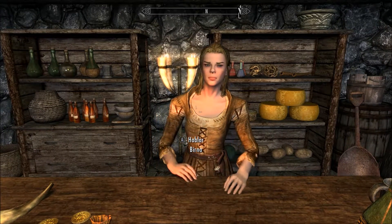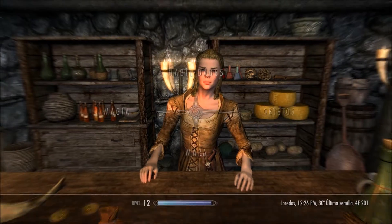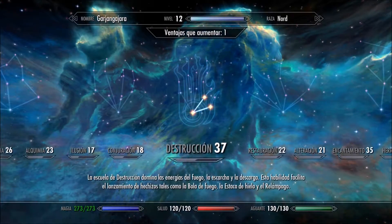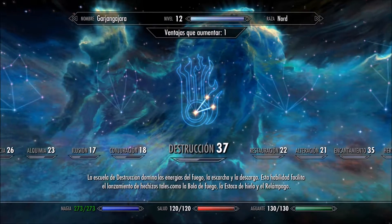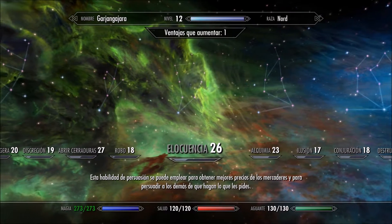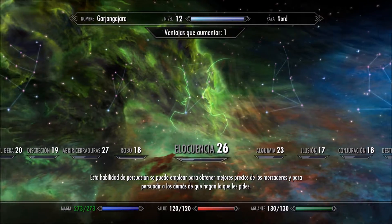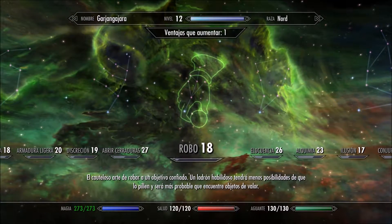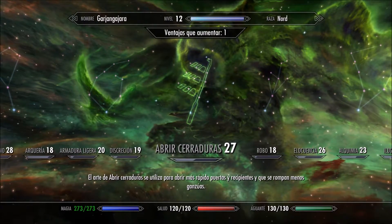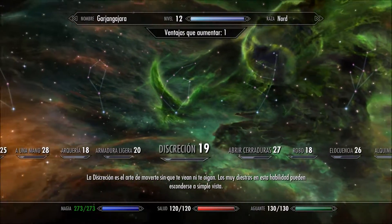I didn't quite catch any of that, but it transforms everything — 'habilidades,' wasn't that the level-up screen? Even if you don't know Spanish you can figure these out: 'alquimia' — alchemy; 'elocuencia' — eloquence or speech; 'robo' — sneaky, thief, pickpocket. And 'abrir' is to open, so that would be opening locks. I'm nerding out here.